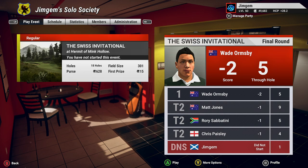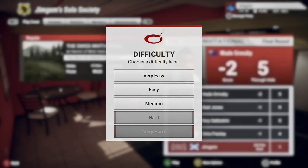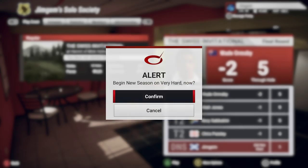Hi folks, welcome back to the channel, welcome back to more TGC 2019. The course we're going to be playing today is by Icy Ken and this is Hermit of Mink Hollow — that's a nice name for a golf course. It's done in the Swiss theme so I've called it Swiss Invitational because he's put the crowds and grandstands on, so I've done it in a sort of tournament environment. Let's get started — we'll put the AI on very hard.